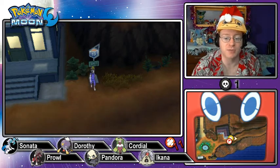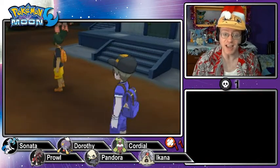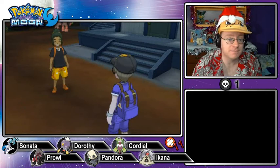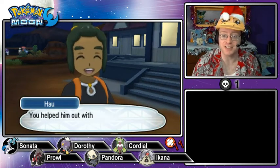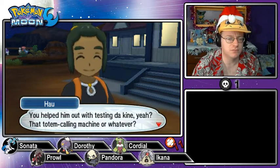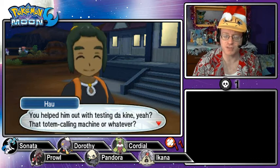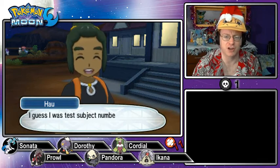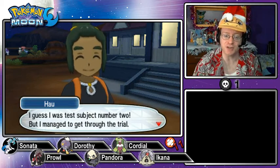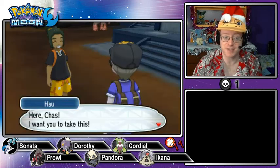Route 13 — one last oasis before the desert sands. Hau appears: he heard the news from Sophocles that I helped him out with testing that totem calling machine. He says I was test subject number two but managed to get through the trial, maybe even got a bit stronger.